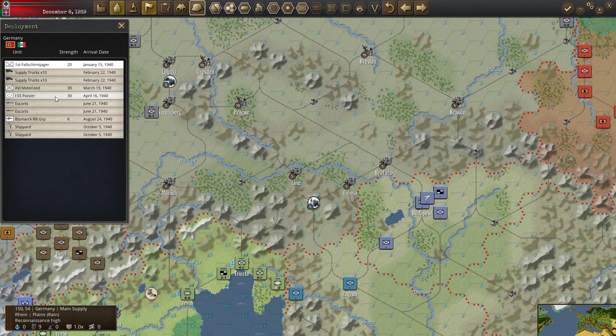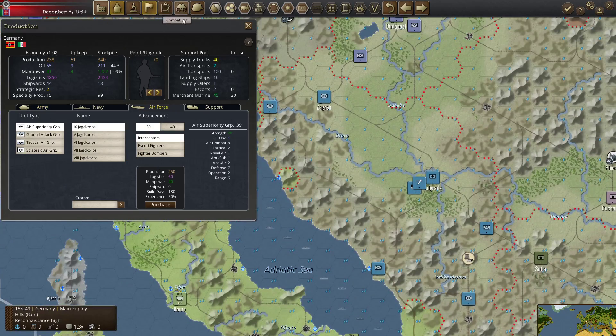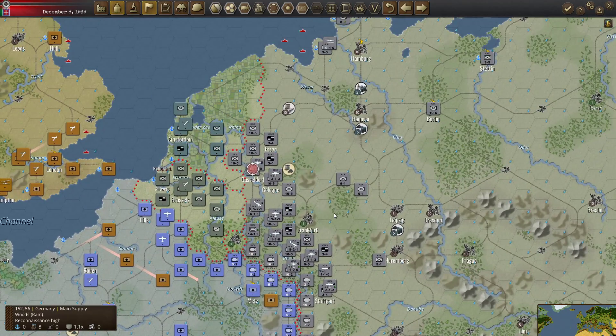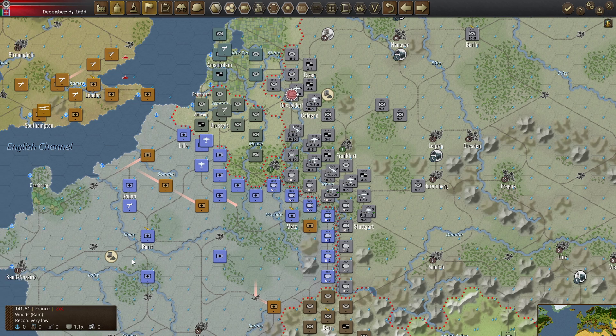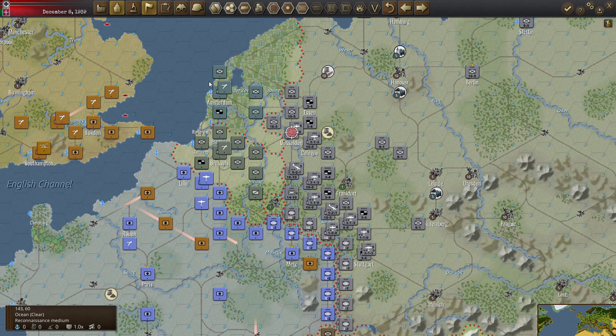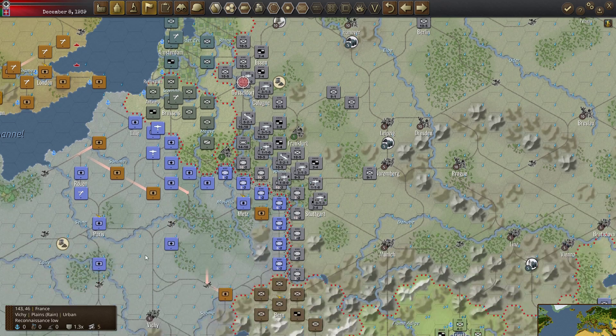I need to refresh my memory. I want two to three fighter corps or Flieger/Jäger corps watching the western front and going anti-British, while the rest operate in the Mediterranean or on the eastern front. I definitely don't want to go below two.